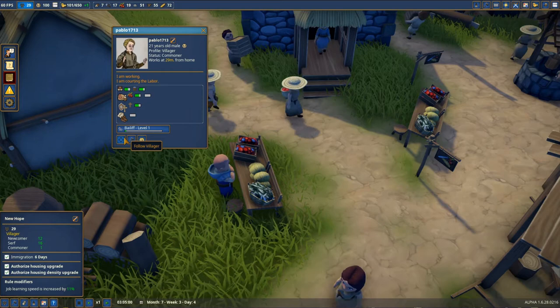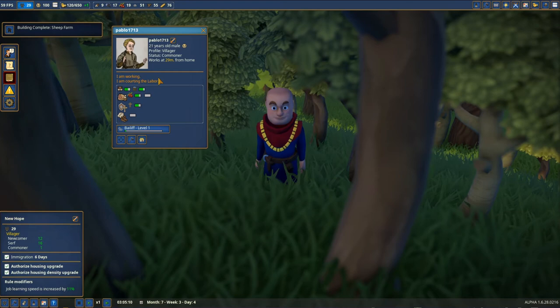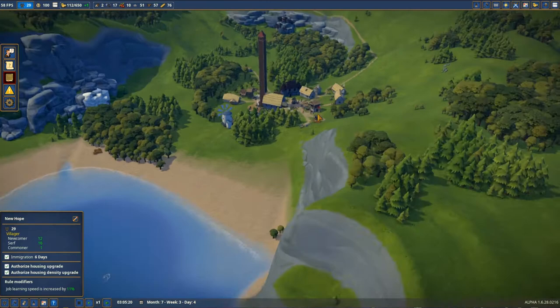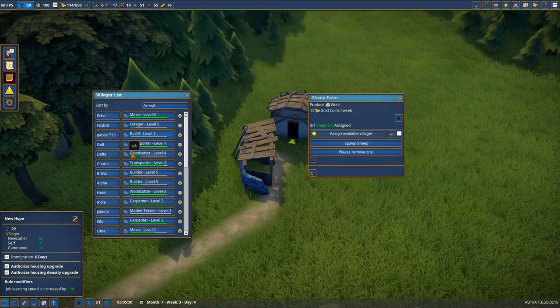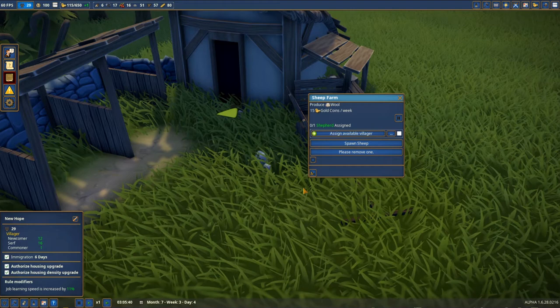Maybe he's gonna buy the bread — he's somewhere in here. He's working. Let him work far far away. Let's go back to our city and check the sheep. We got the sheep farm and we can spawn some sheep. Let's check the villagers — do we have any new person? Not yet. Let's spawn the sheep — beautiful sheep!